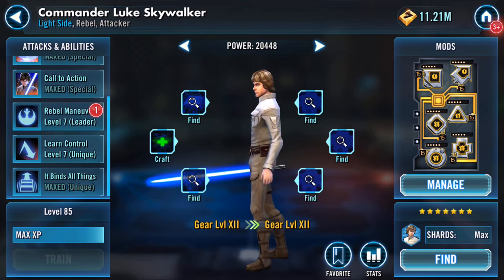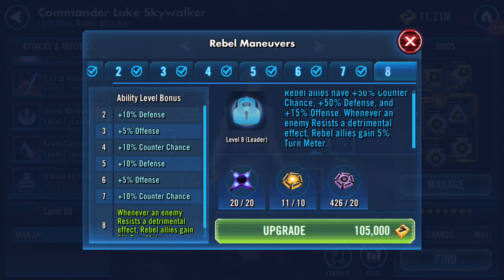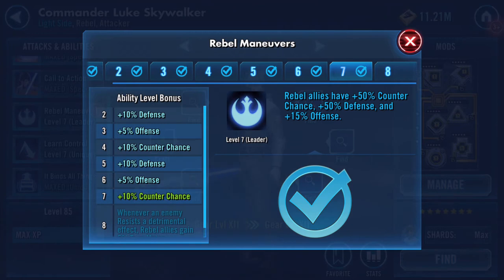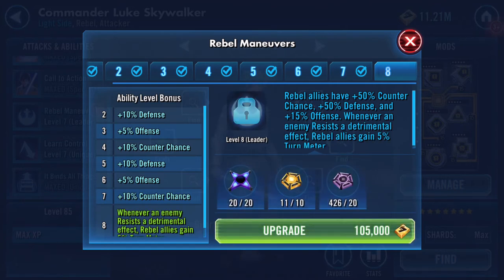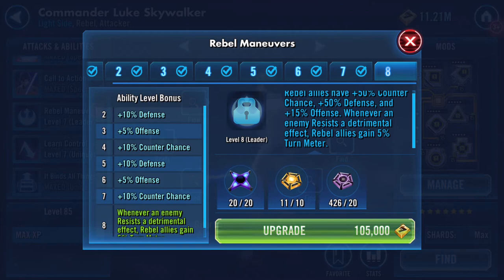Not sure which one I'm more excited about, although this one is going to hit hard because it's using all my Omegas and all my Zetas all in one go. It's going to give rebel allies 5% turn meter, 50% counter chance, plus 50% defense, and 15% offense whenever an enemy resists a detrimental effect.